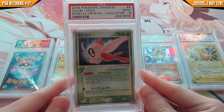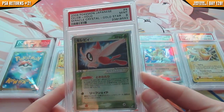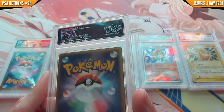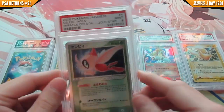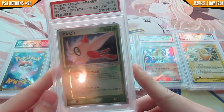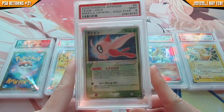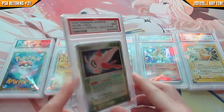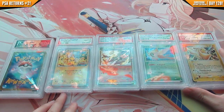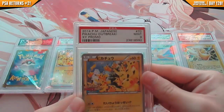Celebi Gold Star, Japanese — Miracle Crystal, equivalent to EX Crystal Guardians — received a mint 9. I wasn't expecting a mint 9; I was actually expecting like a 7 or 8 because the back has a few white edges. But mint 9 — I can't complain, it's awesome. I did have a mintier one that I sold like two weeks ago, which should've been the one to receive the mint 9, but oh well.